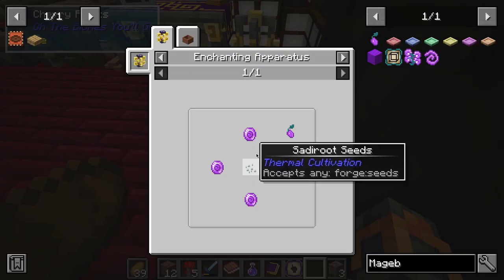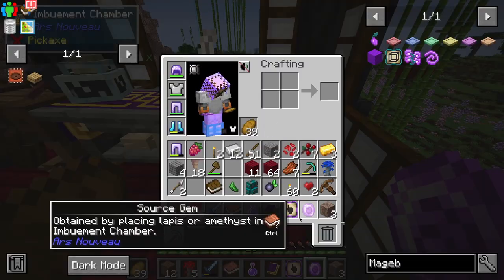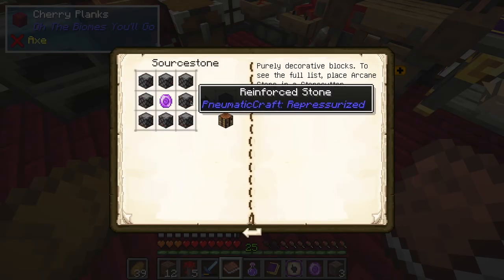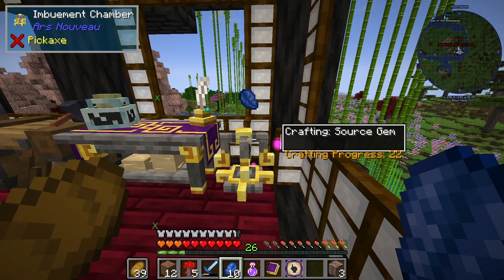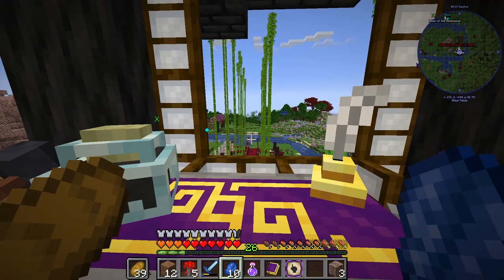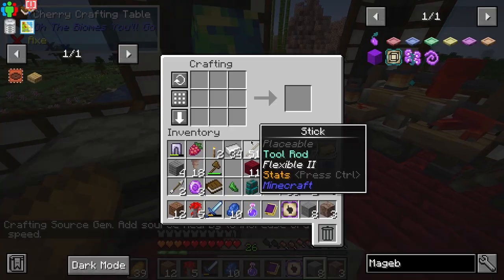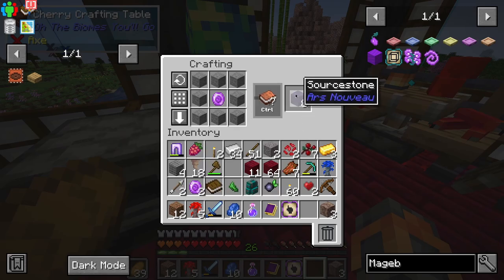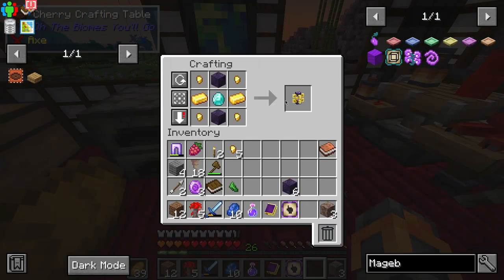I need to make an enchanting apparatus. So I need four of those — there's one. An enchanting apparatus — what is source stone? Add source nearby to increase craft speed. Do I just throw it? Oh my goodness, it is! There we go. So now if we place this here and then surround it with stone, now we have source stone. Again, we need some serious sorting.